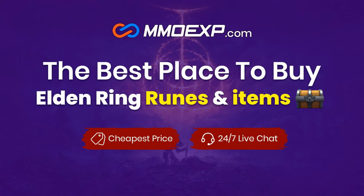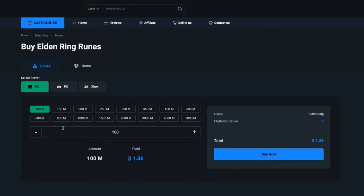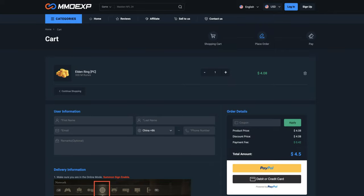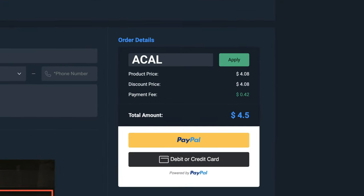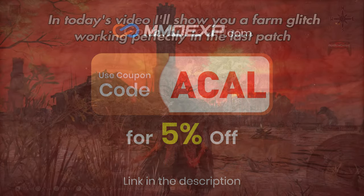Today's video comes to you thanks to our awesome sponsor MMO EXP, the best place to buy Elden Ring runes and items. Click the link in the description to use the code ACAL to get 5% off all your Elden Ring needs.